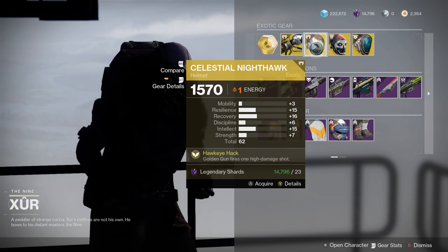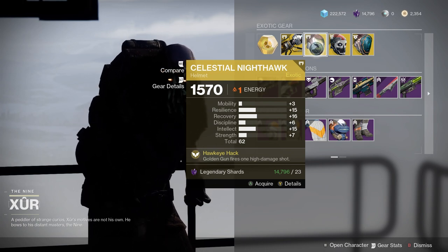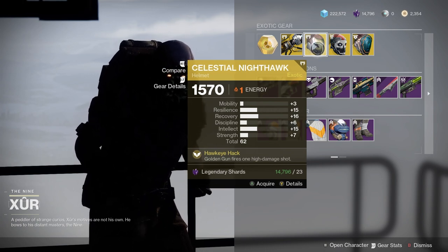Celestial Nighthawk — this is definitely good. It's not as meta as it used to be, but it allows you to do extra DPS with your Golden Gun.